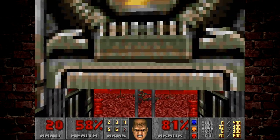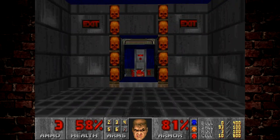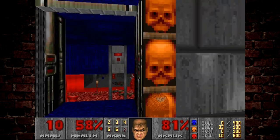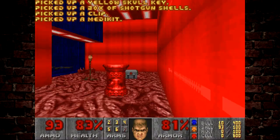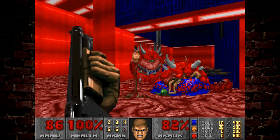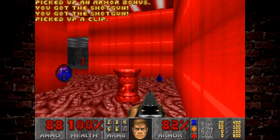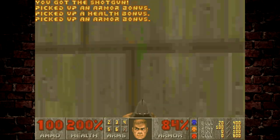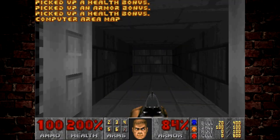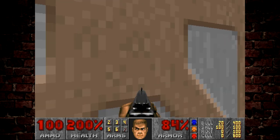You drop down and you'd have a bunch of shotgunners and cacodemons on you. This would have been a nasty trap to walk into blind — if you thought that was the exit and you came down here, you'd be in for a really nasty surprise. But it's fun. I do totally understand why people may not like this level, because being open and having so many traps, it feels very different to the other levels in Doom so far. So I totally understand why some people may not like what they see here.